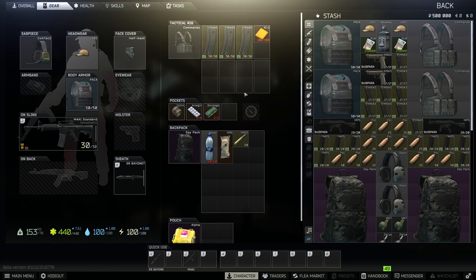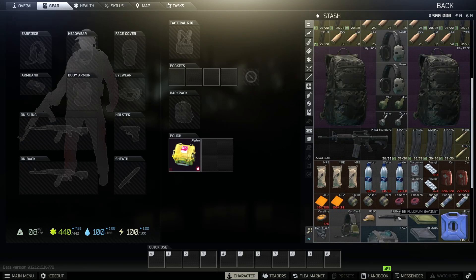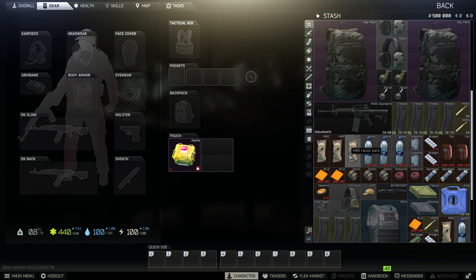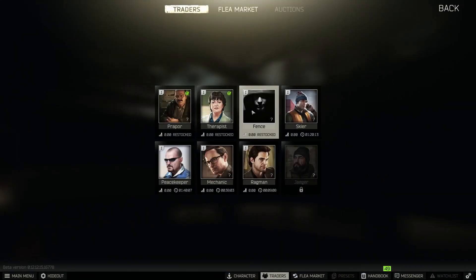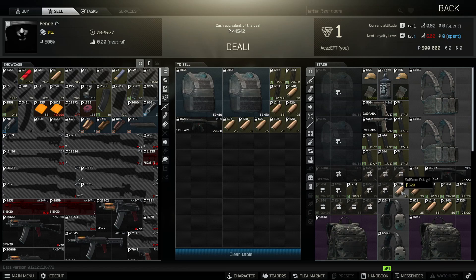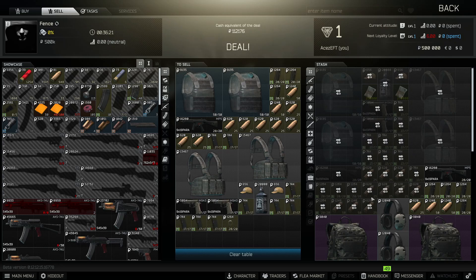So we are going to sell everything off. Normally I would empty the magazines to get every single dollar, but in this case we're not going to. One other thing - I'm just going to keep the food on hand for now. We can heal from Therapist even once we get past level five - that's another rule, I'm not going to worry about a med situation. Let's sell everything to fence. This is probably the worst part. Maybe we could grab some dailies or something that would actually help us out and get some extra cash. Here it goes - this is going to be fun, selling literally everything to fence for just cheap as shit.